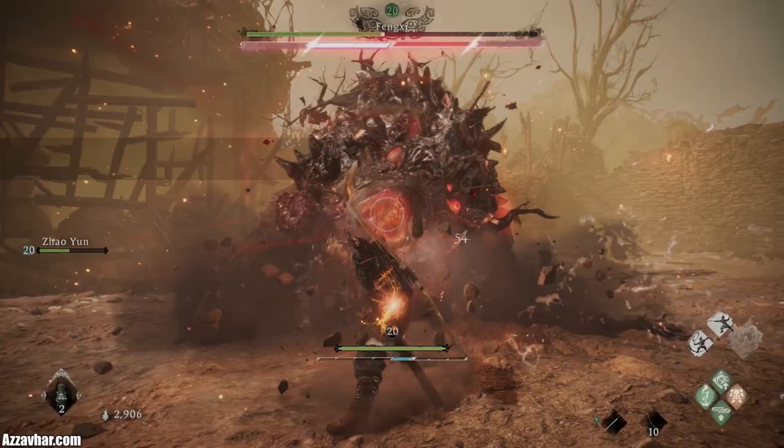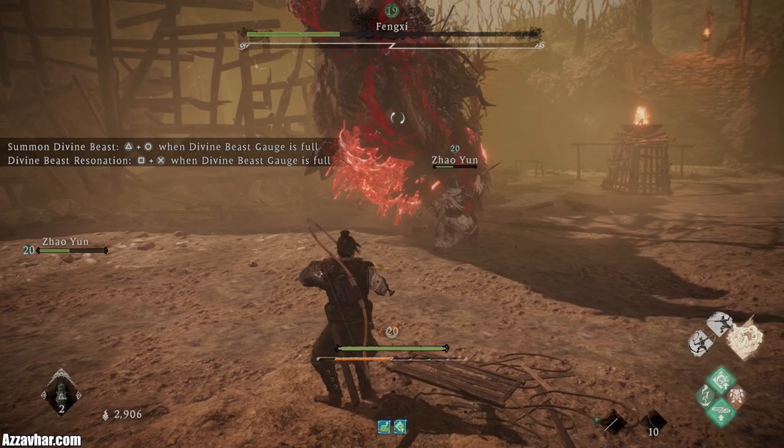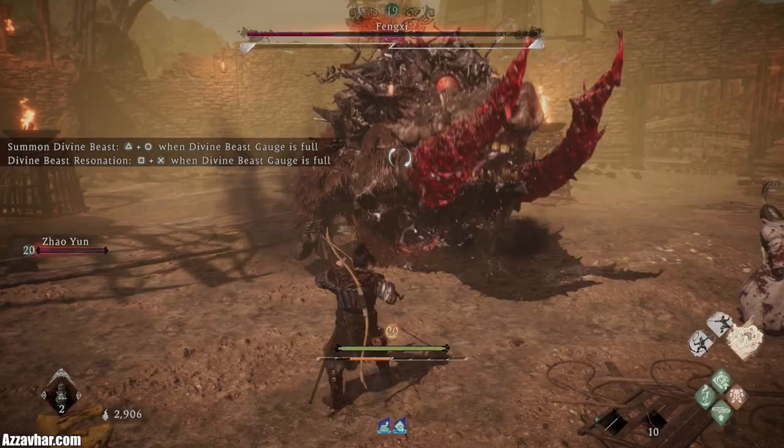Here's one of the critical attacks, so we can smash that and do a special. The spirit gauge is depleted again, so we can get the fatal strike. Rebuff ourselves. If you look towards the right-hand side, our divine beast gauge is full, which is the one to the right of the special attacks.